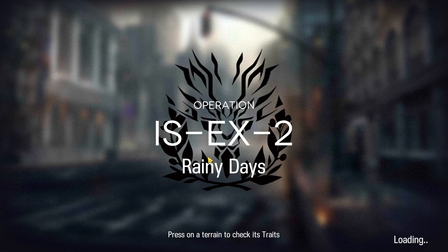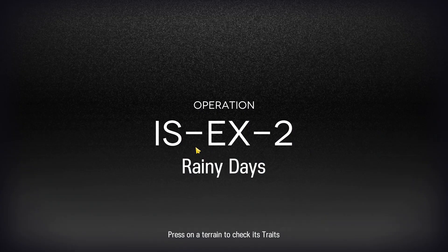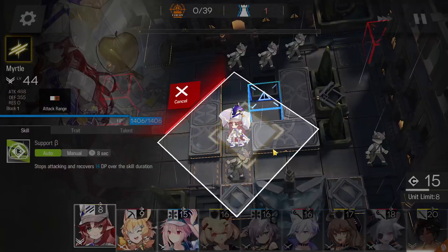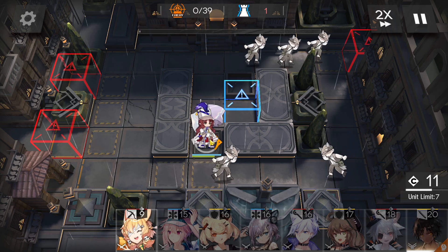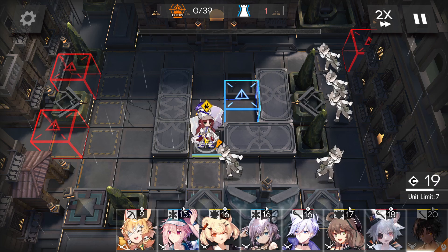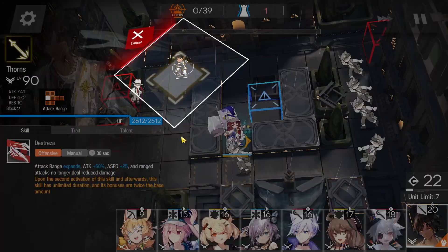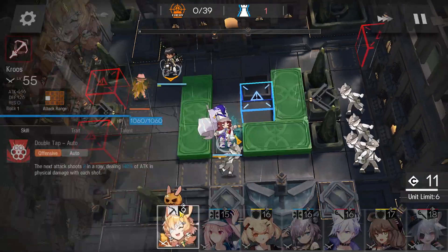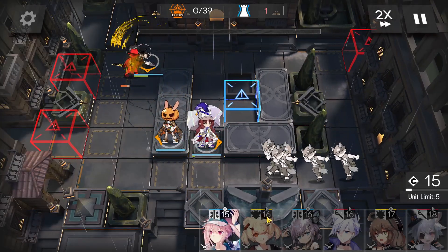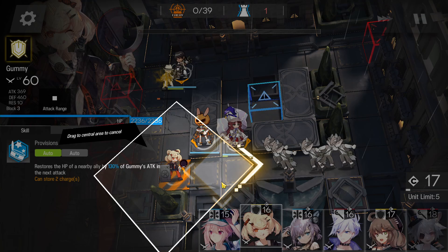Rainy days, what a coincidence — today is rainy at my location as well. First of all, immediately deploy Flag Vanguard here to get DP with her skill, then place Torni here if it's on the bottom side. Sniper first — remember, sniper first on the left side — and then medic defender here.